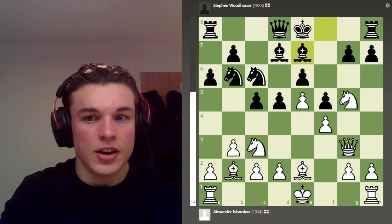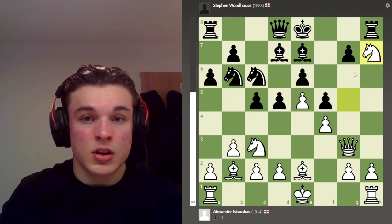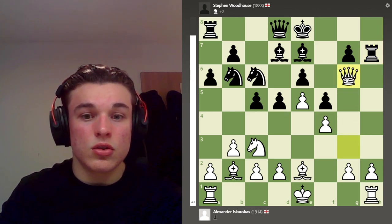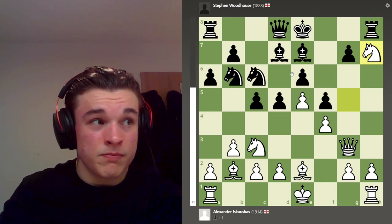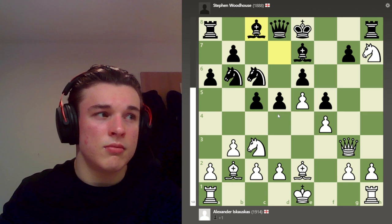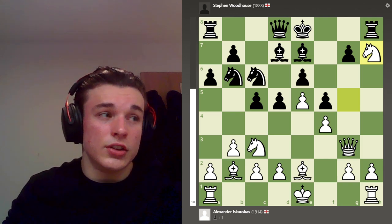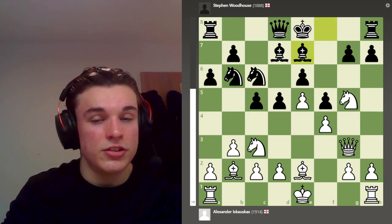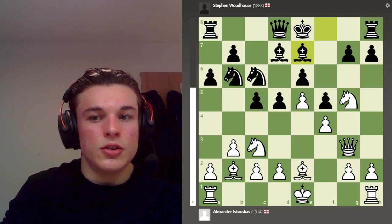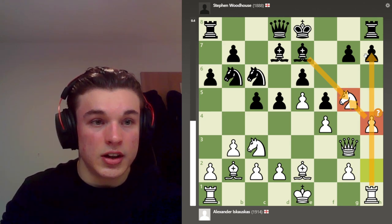Be7, attacking the knight. And here I have Nxh7, because if rook takes, then Qg6 check and I go up the exchange and a pawn. So after Nxh7, the computer's favorite move is Bc8. Knight takes h7 is completely winning because I'm opening up this attack and opening these options up - it's game over. I missed this, and instead I played h4 with the intention of bishop takes, pawn takes, and opening up the file. Which is illogical, but it's a mistake.